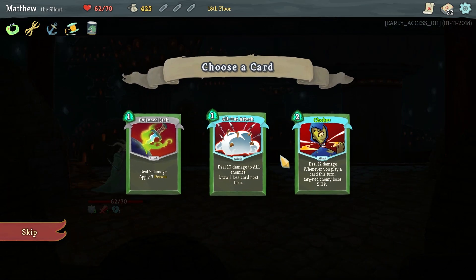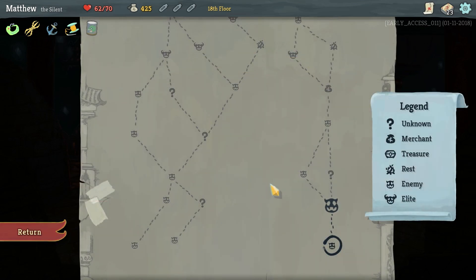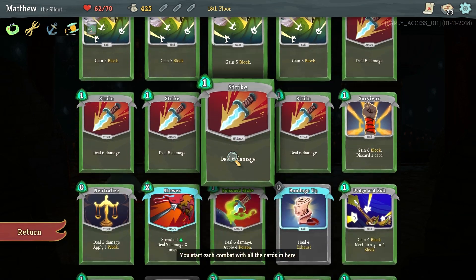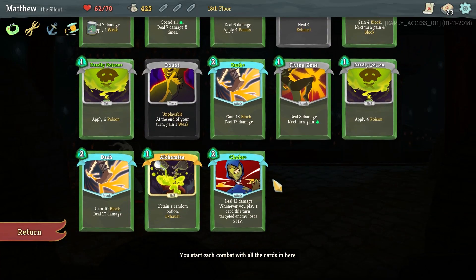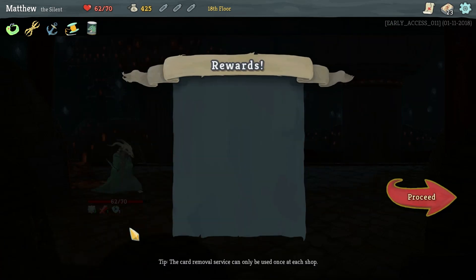Eleven gold and a new card for the deck — I'm going to go with Choke. Choke is a fantastic card. Let's look at it: it's Choke Plus, which means it's been upgraded at a forge. It deals twelve damage, and anytime anything else in that turn hits that enemy, it deals five more damage to it. If we can get another flying knee or two, I feel like that'll play in really well later on.